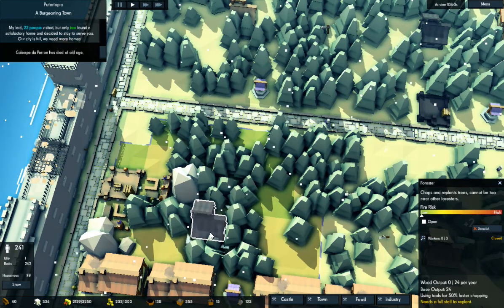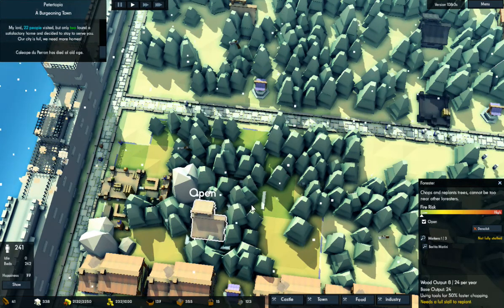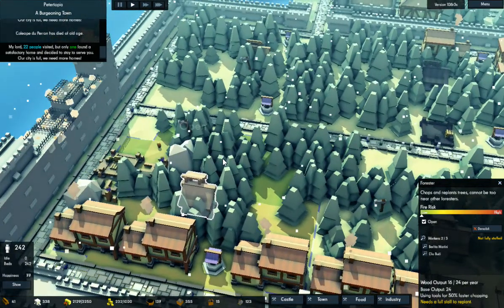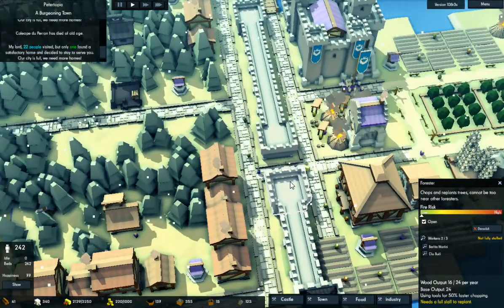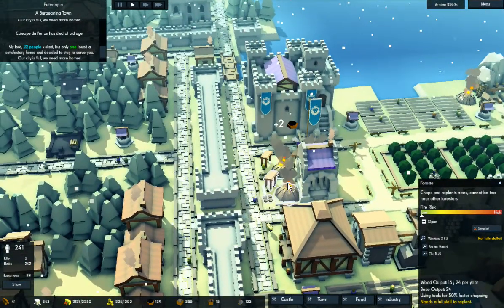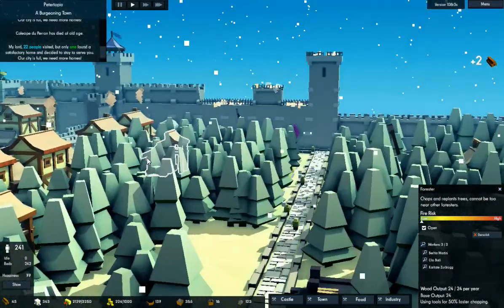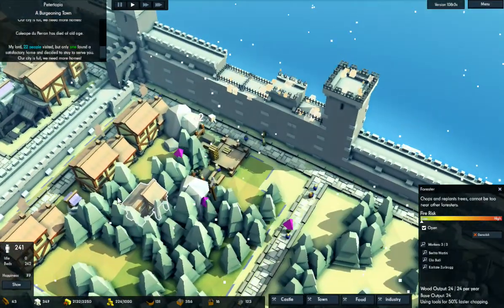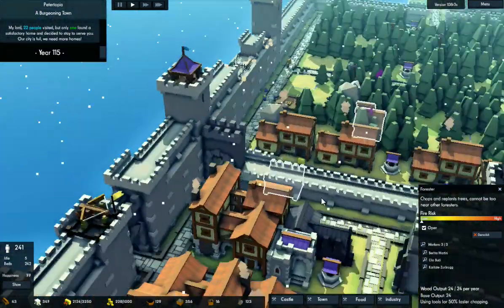I need another forester online or open. We got that. This actually looks pretty good. Now I got to do the same thing for this wall.